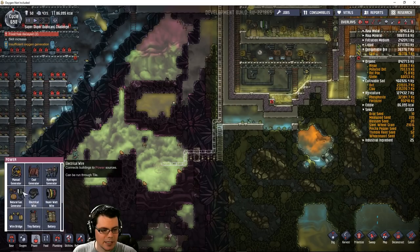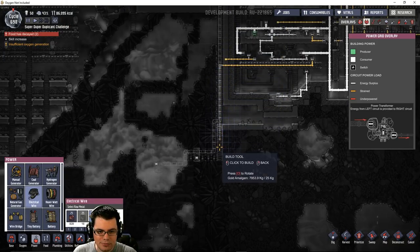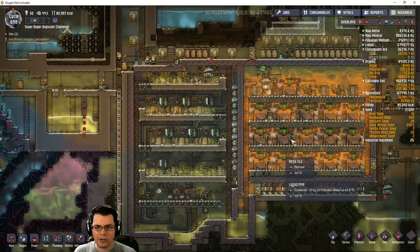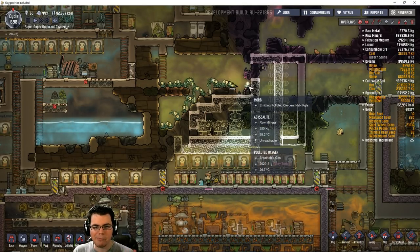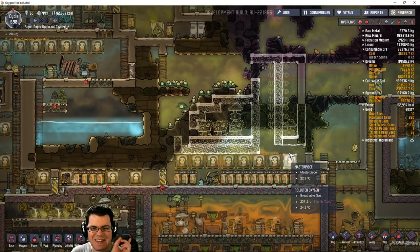I should have some power over here that I could just tap right into. There's a lot of instruction to dig and build stuff - we'll see what happens. I'm not going to make it super high priority. I want this over here to be built and I want it to be successful. I also don't want to let my morbs escape before I'm ready, so I've got to make that work.